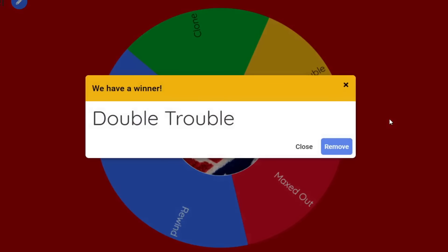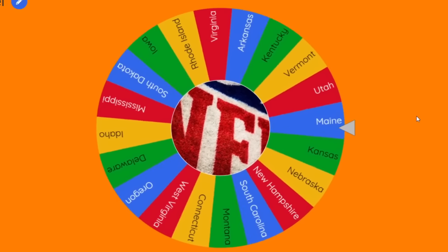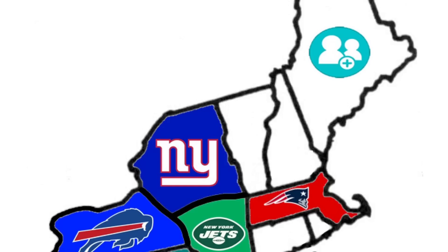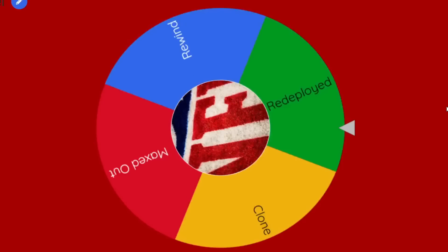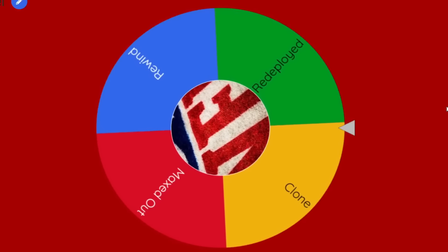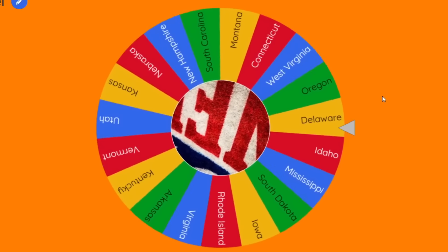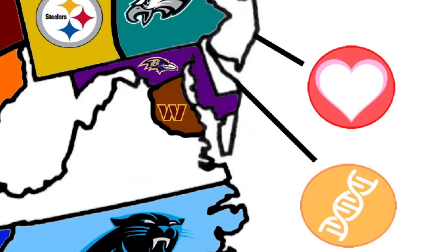Then we're going to have Double Trouble — a really good power-up that worked out well last time. It's going to Maine. I don't know how long it'll take for someone to claim it because it's kind of isolated, but maybe the Patriots have a shot. And then we have Clone, the most powerful of them all in my opinion. Clone is going to Delaware, the small little state.